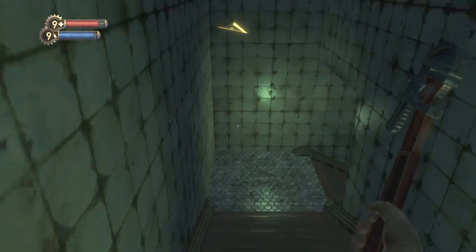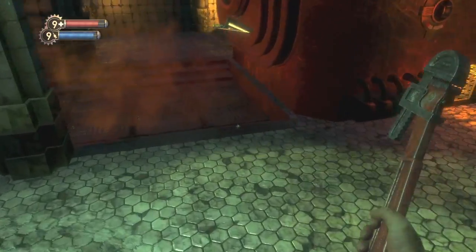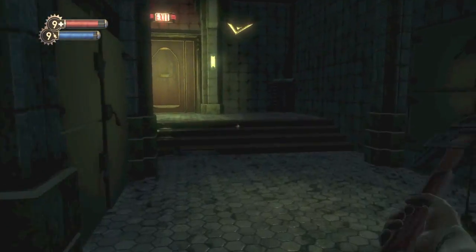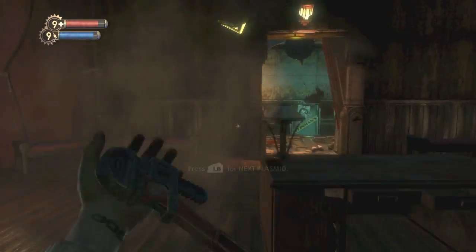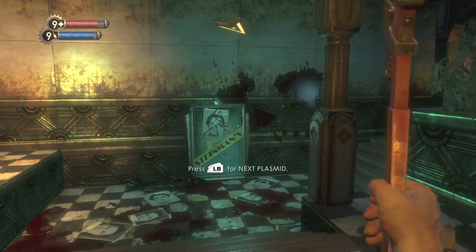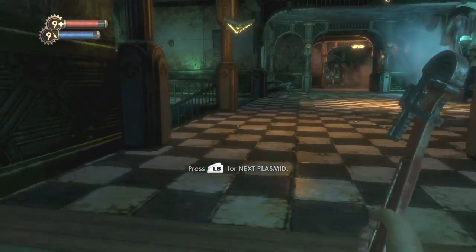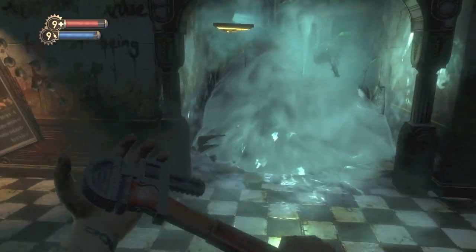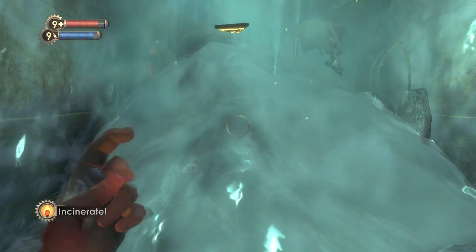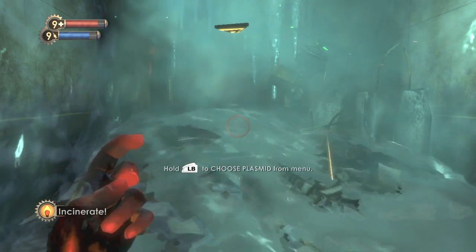So we're gonna head back downstairs and do a little bit of backtracking. You want to go out the door you came in and go outside. You want to turn here and then go downstairs. And you should see a hunk of ice right here. You want to cast Incinerate on it to melt the ice. This will give you access to another area.